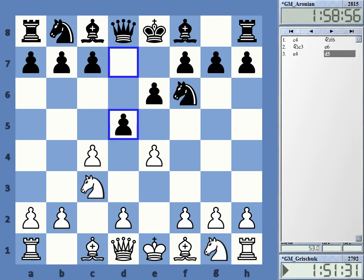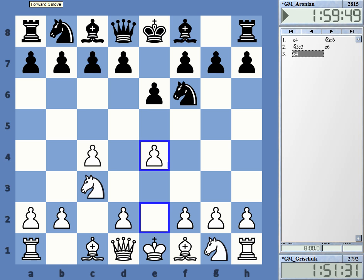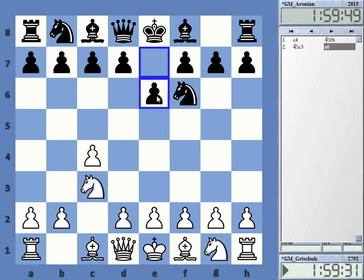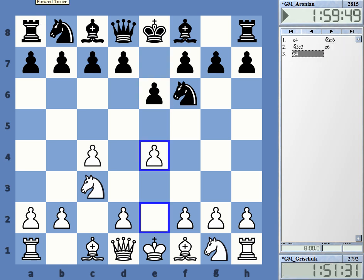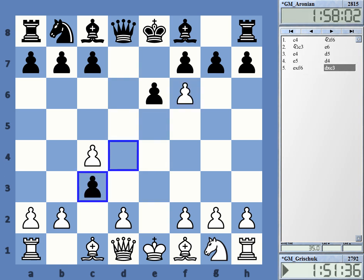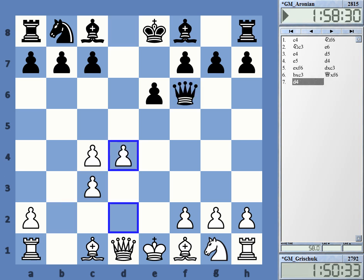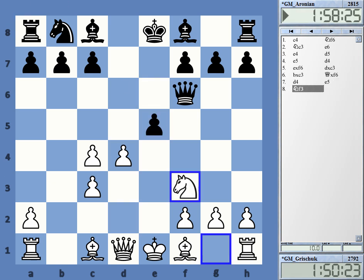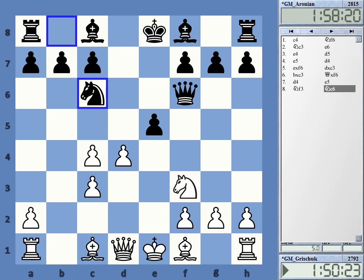We have an English opening, the Mykenas variation with e4. That's a very interesting line for White, actually. And one reason why Nf6, e6 against c4 isn't so popular anymore is that White has some decent chances to emerge with an initiative in this line. This is in fact the main line that we got here. We see that White has a good center, which is normally attacked by e5, played by Aronian. Nf3. I think the move Nc6 is a bit uncommon.